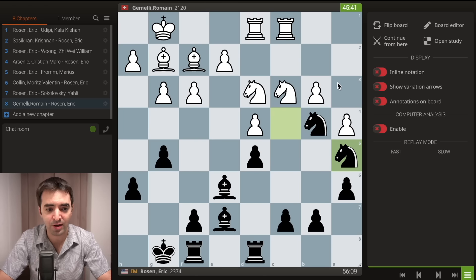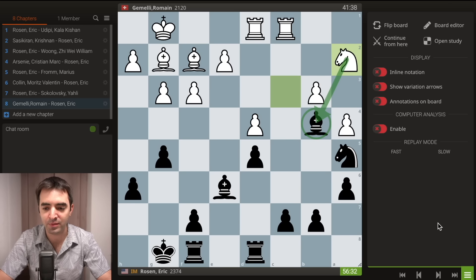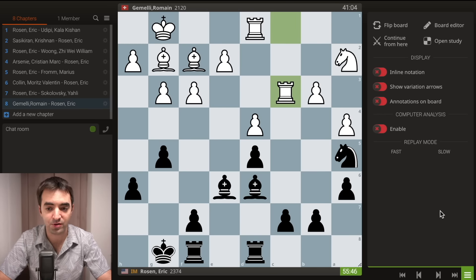I thought the knight stands nicely on a5, just pressuring his backward pawn on b3, and white has to figure out how to effectively defend it. Here he started with knight takes b4, I take back with bishop, and then he plays knight to a2, making some counterattacks — backing my bishop on b4 and unleashing his rook, hitting the c7 pawn. I drop back my bishop to defend the pawn, and then he plays rook to c3, defending his b-pawn.